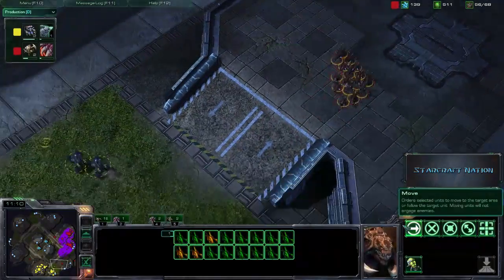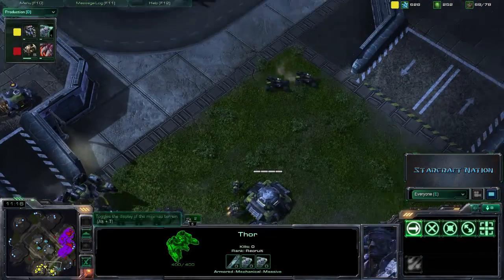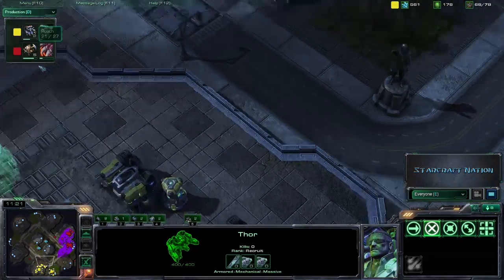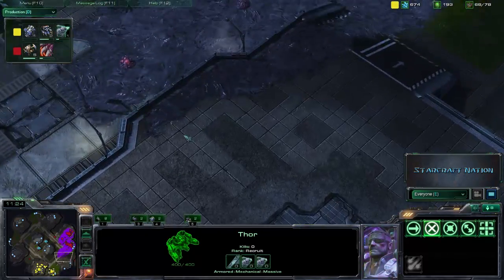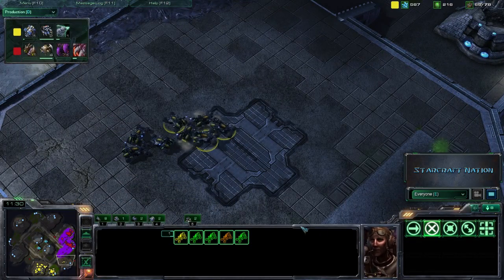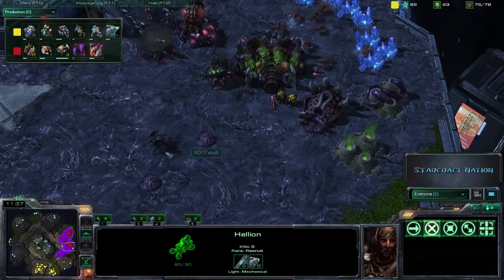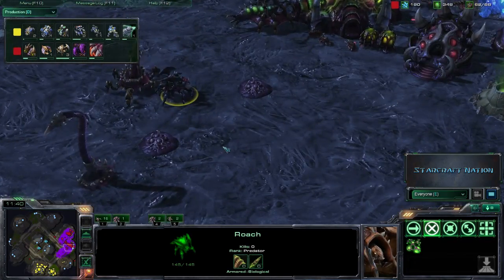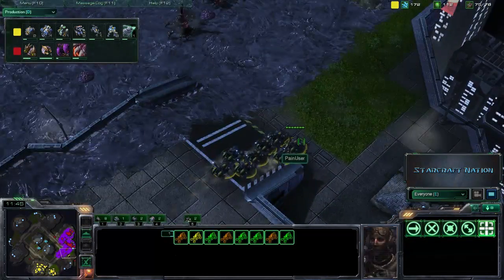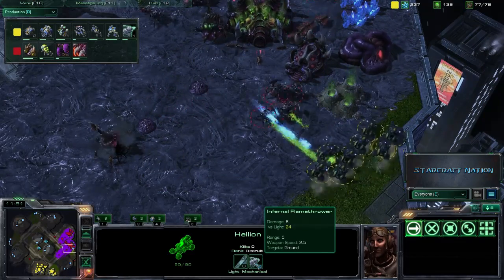We do actually have the Zerglings kind of testing the defenses of Pain User right now. Pain User did lose that one bunker. We do have the Thor coming here. And we have Glial Reconstitution coming online for Slush. So Slush will be using the Roaches. The Roaches are going to be a heavy counter against these Hellions, as those Roaches are just solid slabs of meat on four legs — they don't die to Hellions. I don't care how many Hellions you have. They just don't die.